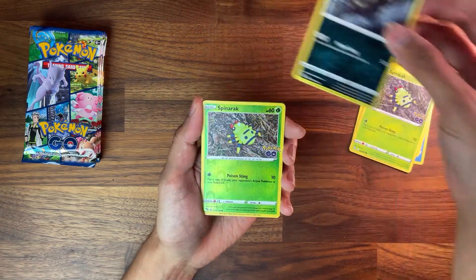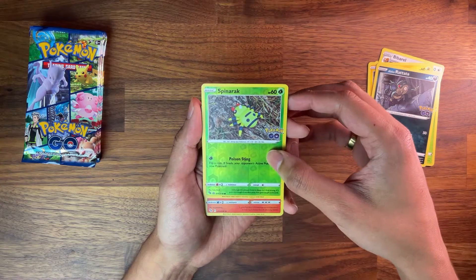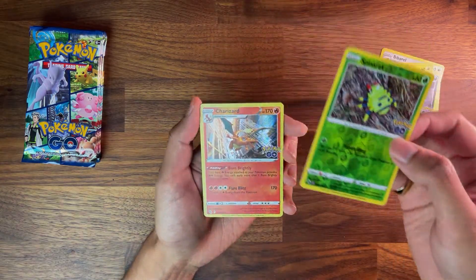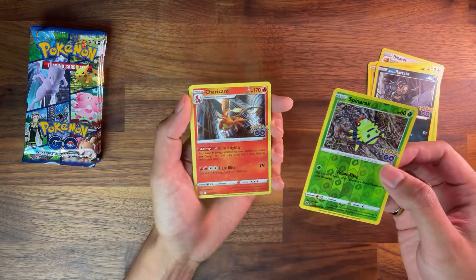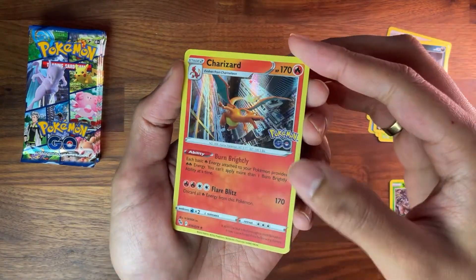And we got a Spinarak. Ooh, it's a Ditto! I haven't got a Ditto yet — it's my first Ditto. And the Charizard! Oh my god, it's starting off strong. Let's go! You can never get enough of the Charizards, I mean, let's be honest.